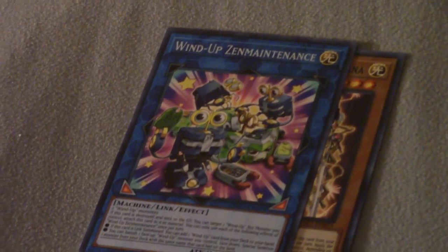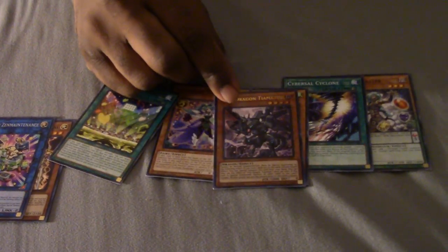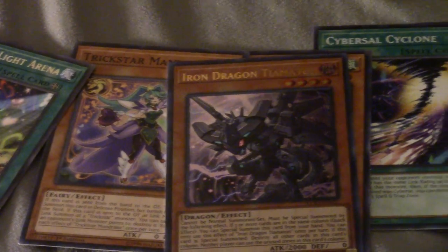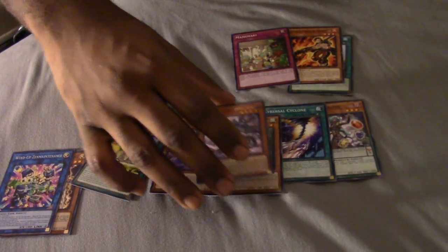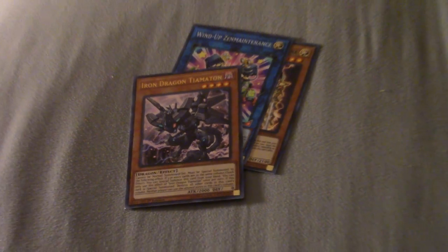We got the new Windup Zin Mighty - the new Windup card. Here we go, there's the rare secret. He got the Iron Dragon Tifer - that's actually a pretty decent card. That card is definitely going to be seeing some play in the side deck, if not already in the main deck, because that card is actually pretty good.